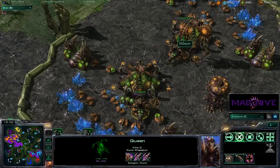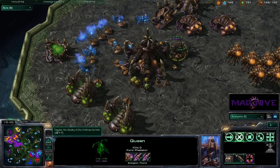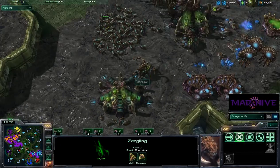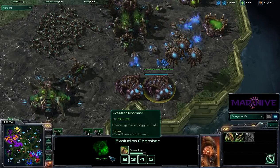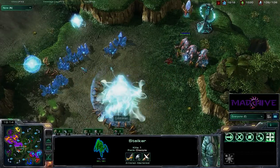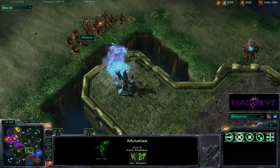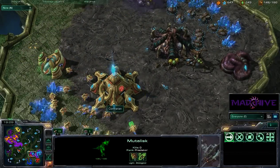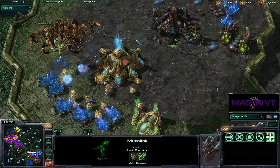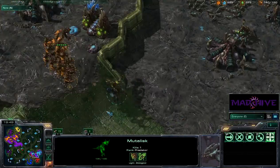GTG Soon has some Mutalisks out now and is just macroing like a boss. He's got queens with a lot of energy — he may not be hitting his injects just right. His Zerglings are moving out with two armor upgrades. What are my Zerglings doing? They're doing squat. I do see two Evo Chambers — I'm almost getting plus-one armor. GTG Soon's Mutalisks are going to see Contrarian's expansion, and three Stalkers are not going to save it. He might be best off canceling. Now the Mutalisks are hitting with plus-one attack and no anti-air whatsoever on our side.